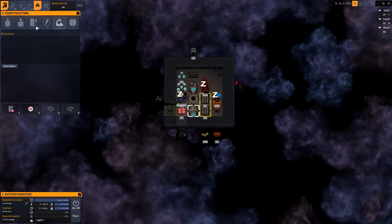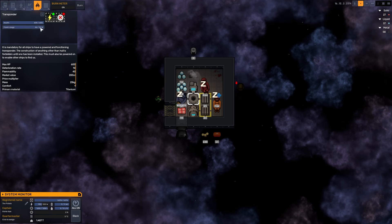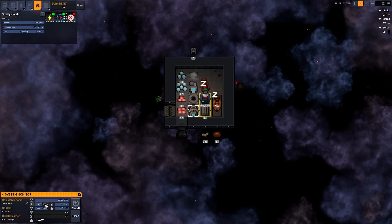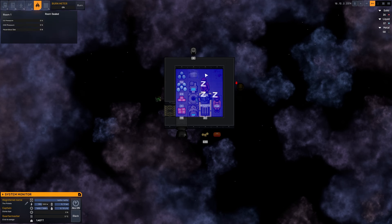The interesting thing is that we have a couple of different buildings that all require power. First and foremost we've got the life support building, which we can turn on. We also have the transponder, which is a requirement apparently for all ships — it allows other ships to find us. We're going to turn that on — it only requires 30 watts. The life support requires 100. So that puts us at 130 out of 250, which is fine. We're going to start to see oxygen escaping into this room, but because it's going to be absorbed by everybody's suits, we should start to see the suit numbers increase. So we are going to start replenishing our oxygen supplies.